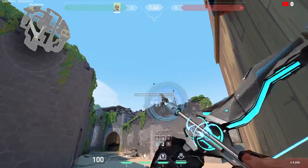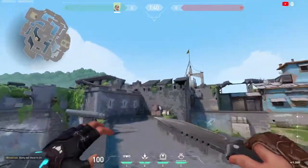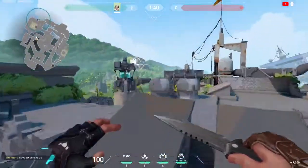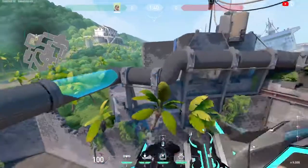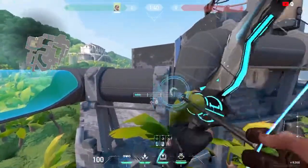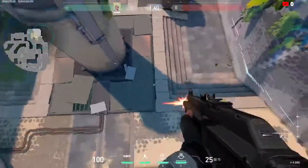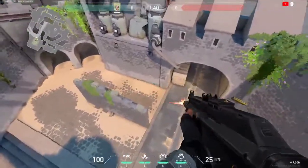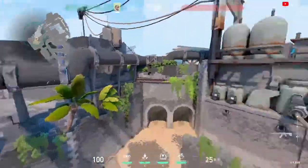If you do it right, it will land at that spot right there. It will land here, somewhere on this bar standing ahead, and it will reveal this side of the pillar, this is CT, and a bit of this wall.